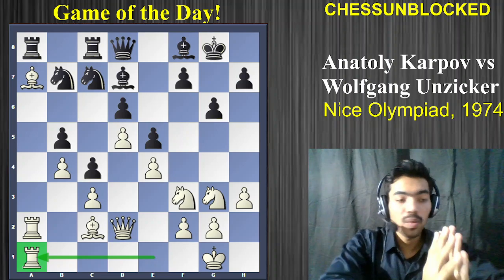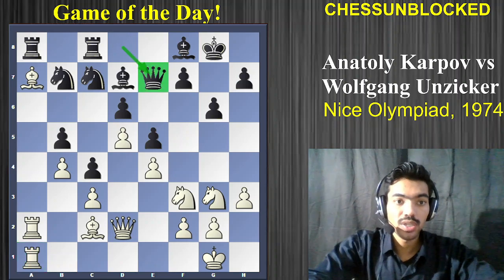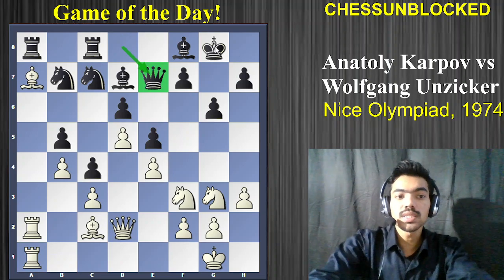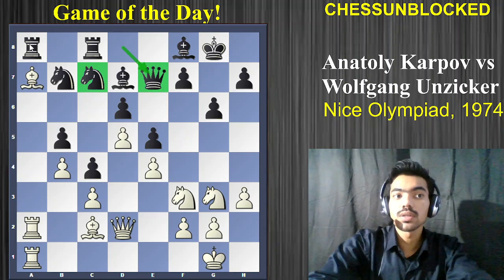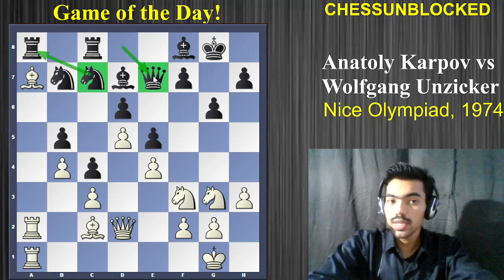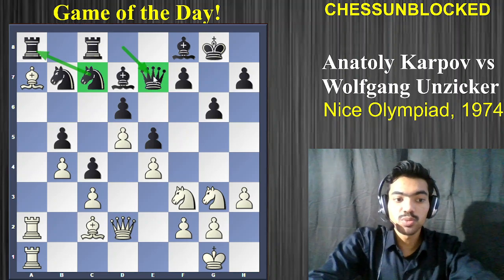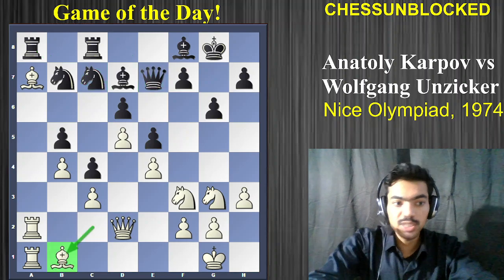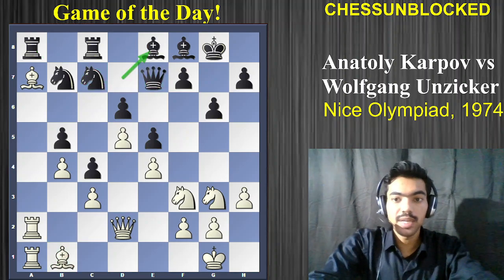White is building up while black, totally tied up, can't really do much. Queen to e7 is played. You can see black got his knight to c7, protected the rook, then moved his queen safely — and now he's just waiting. He doesn't have much to do. Then bishop to b1 is played by Karpov, and bishop to e8 by Wolfgang Anziker.